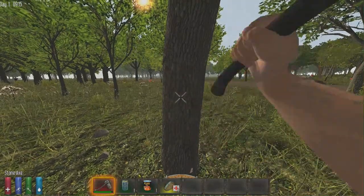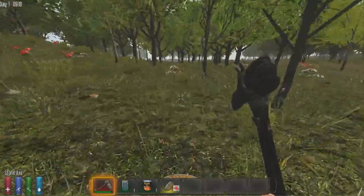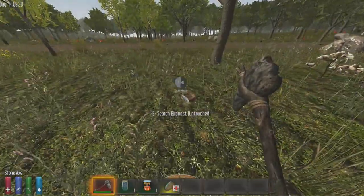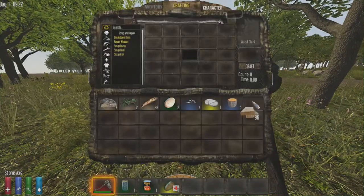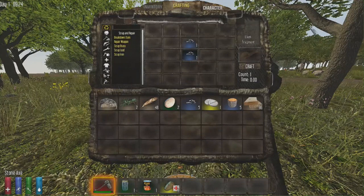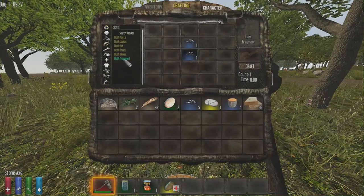Pick up cotton plants because you can make rags out of them, which is really handy. In this random generated world they've also added mechanics like broken legs and bleeding. To make a cloth fragment, take two pieces of cotton and put them in the crafting area. If you don't know how to make something, search in the crafting menu. You'll need to read books to unlock more recipes, but you start off with some basic ones.